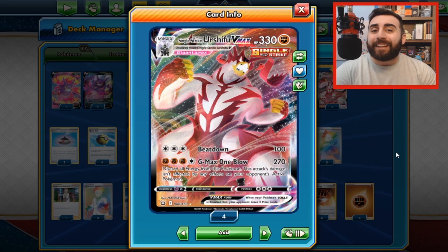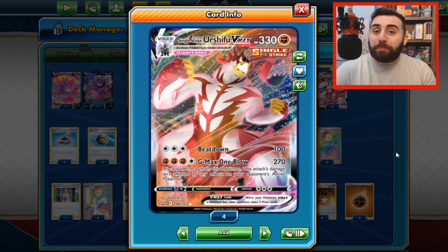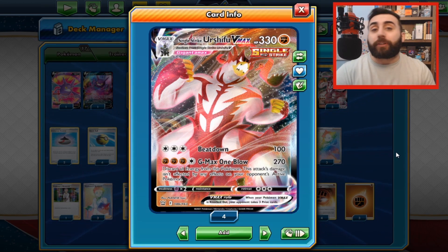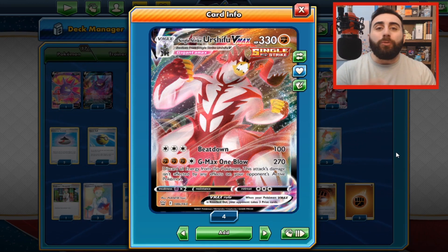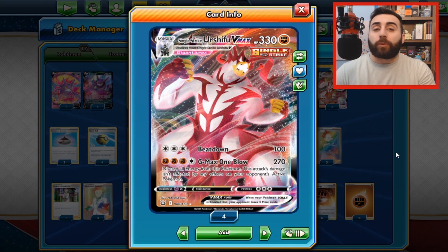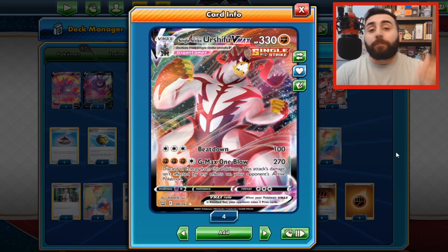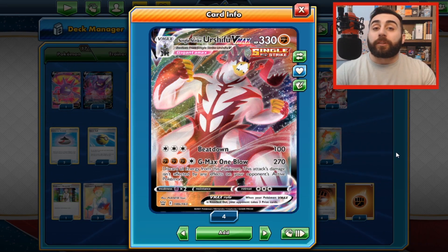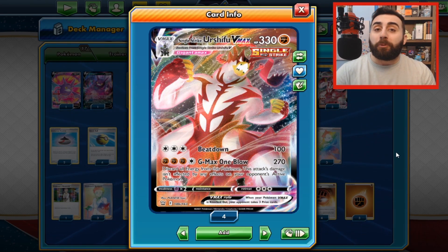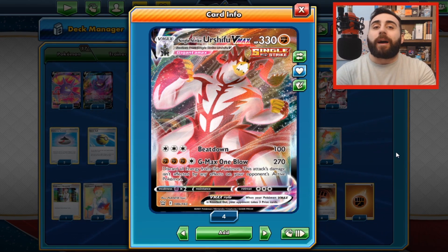We said earlier that in order to retreat a Pokemon, you have to pay a cost. Now that you know what those white symbols mean, you might guess that it's the number of energies you need to retreat your Pokemon. But retreating and attacking use energies a little differently. Attacking requires you to have the appropriate energies attached in order to use the attack. Retreating requires you to discard the number of energies shown. So for example, this Urshifu VMAX has three colorless energies required for its retreat cost — to retreat, you discard any three energies and move it from the active spot to the bench.